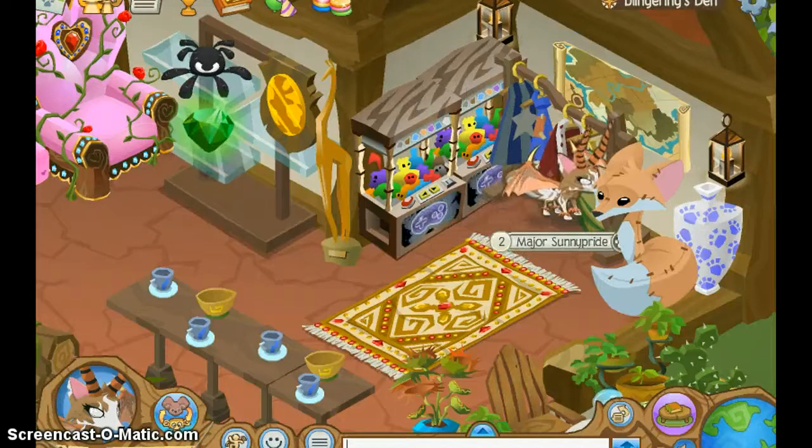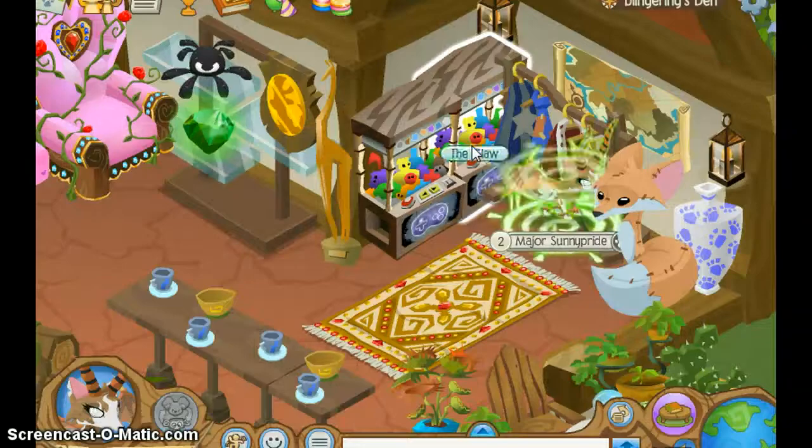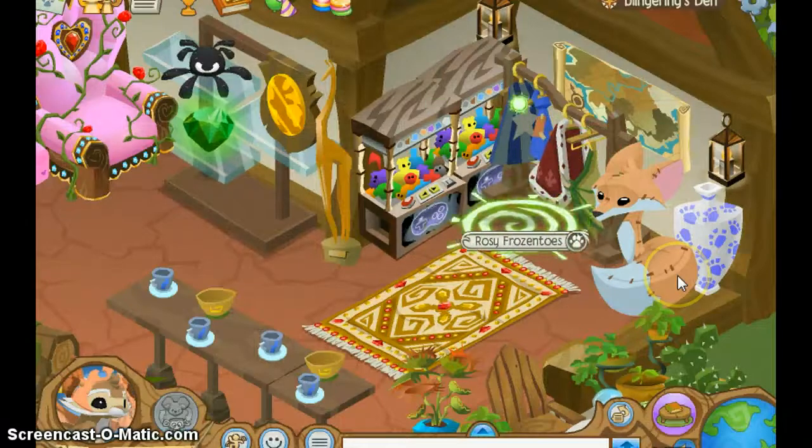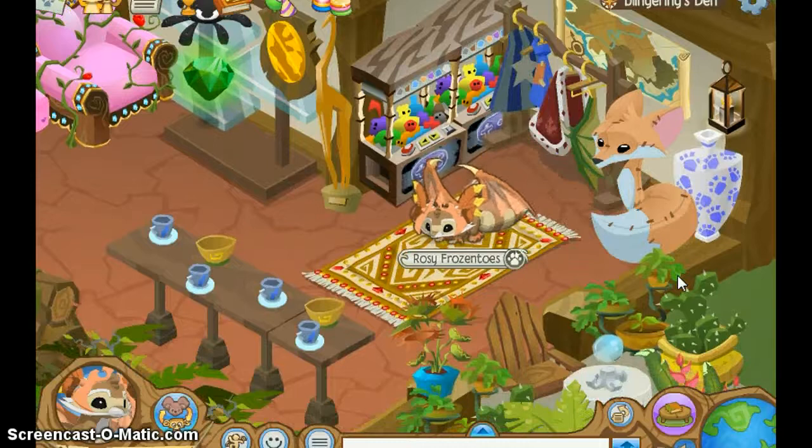And then here I have this map, because I just like the feeling of it being there. I'm going to change my rack — I like my apron better. And then here I have my giant box plushie and a little jar in the back. And then here I have a carpet.